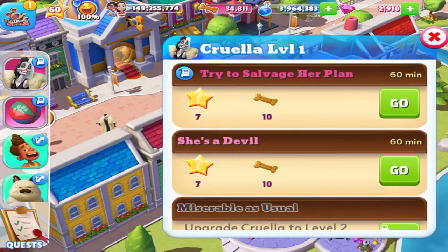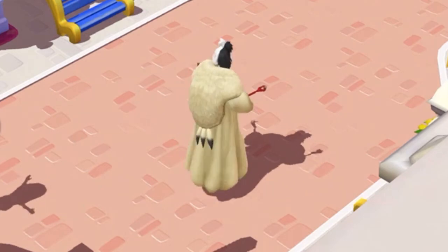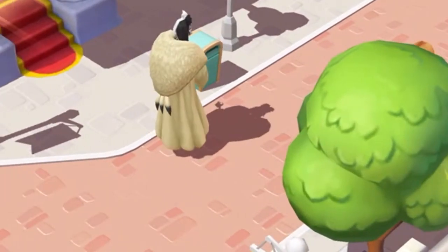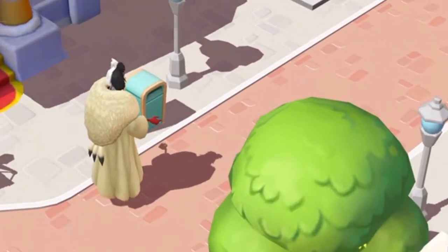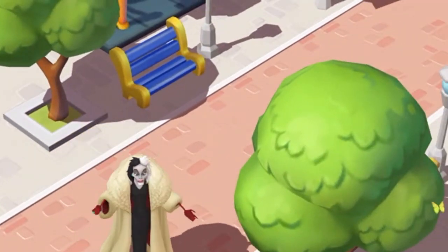Salvage your plan — looking for something, probably the dogs. There we go, everybody. That is the final character, Cruella.